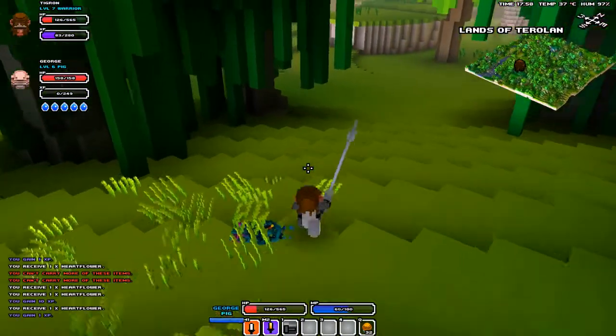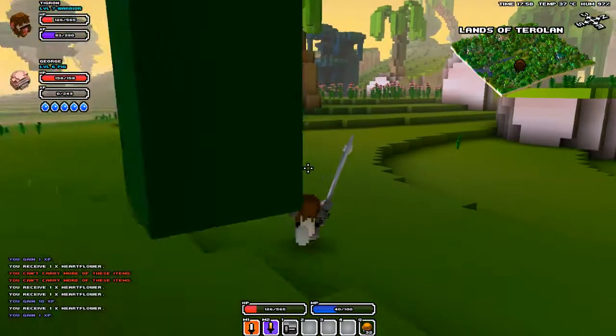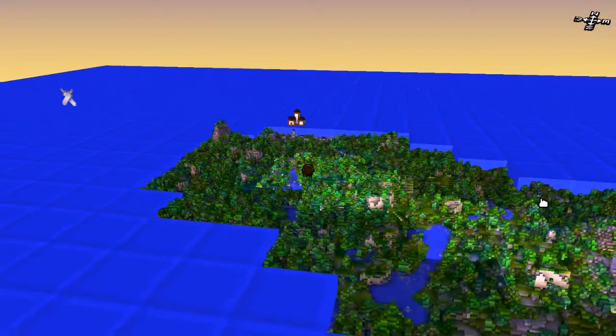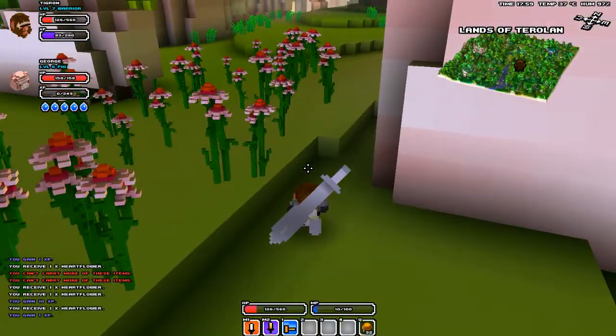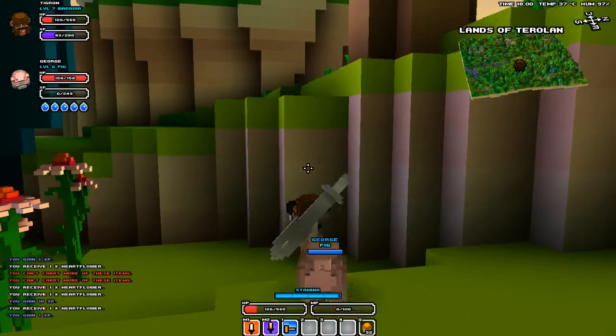I've got a level six pig now. He's my friend. Okay, so anyway, we can see the village. It's right over here, actually. I'm getting nice and close.